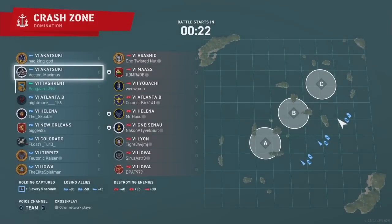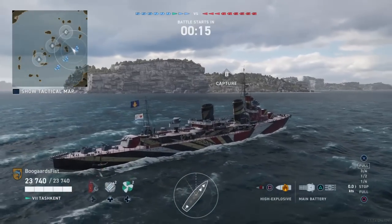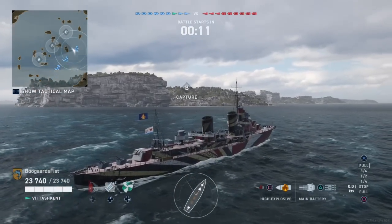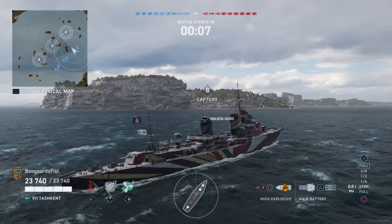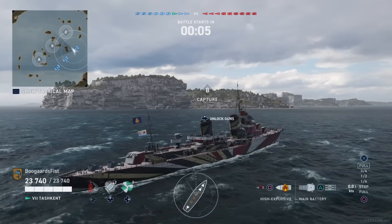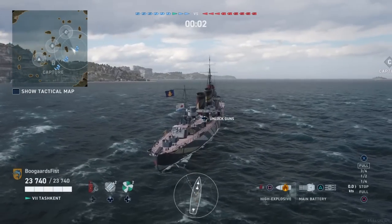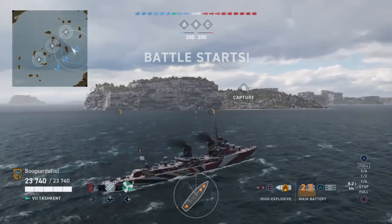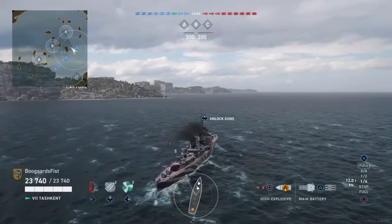Tashkent's a little interesting — it gives you some options due to the torpedo performance, which we'll talk about in a minute. You could potentially throw on Gurren or alter your build to focus more on the torps, and that is viable. A lot of people would say the Tashkent's been supplanted by the Fantasque, and Russian destroyers as a whole have been supplanted by the French destroyers.